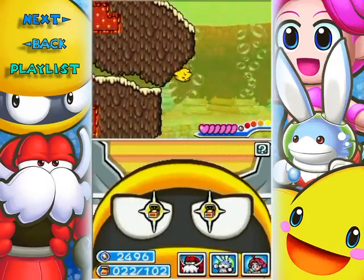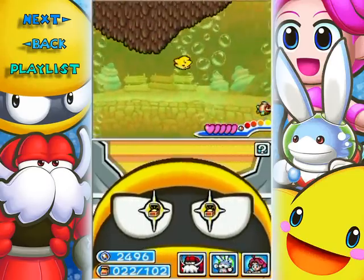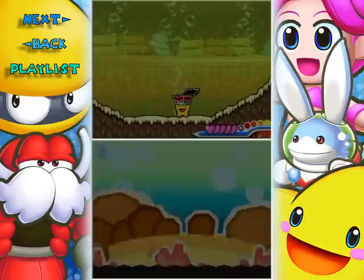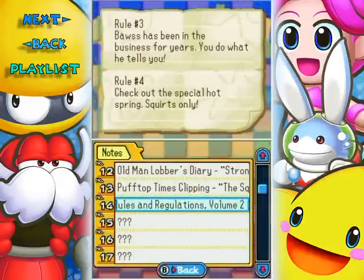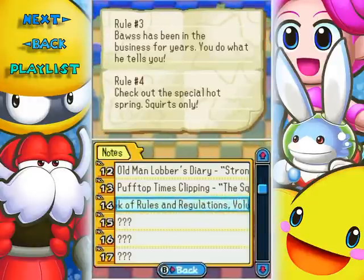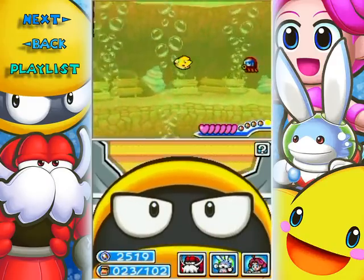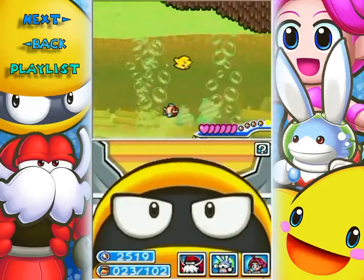Treasure chest, treasure chest - wherefore art thou treasure chest? Must find treasure chest, must 100% the game. There's the treasure chest! I got the Squirt Handbook of Rules and Regulations Volume Two. The rules include: 'Boss has been the business, fears you, do what he tells you' and 'Check out the special hot springs - Squirts only.' Not sure those are really good rules - not questioning authority can be kind of an issue at times.